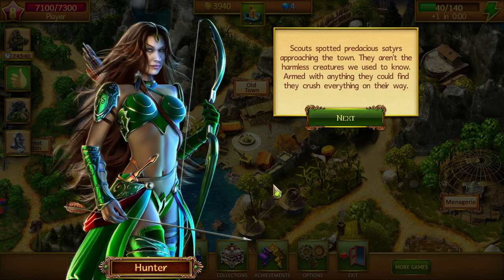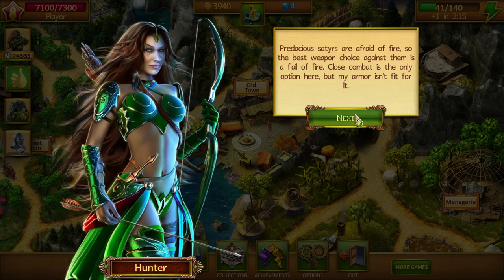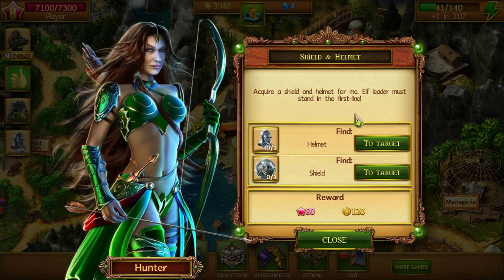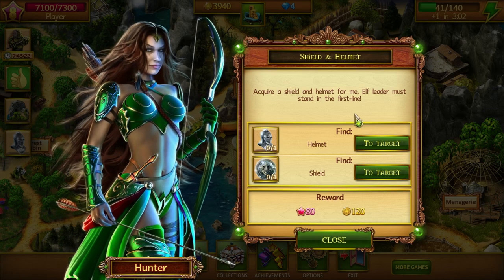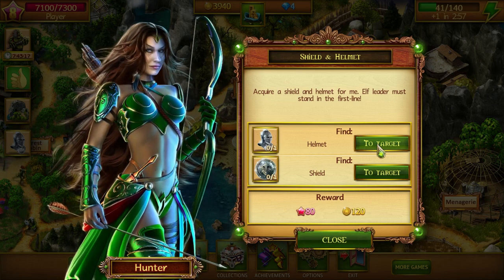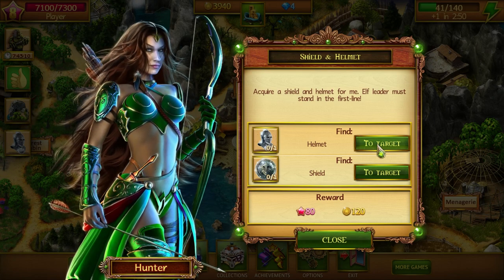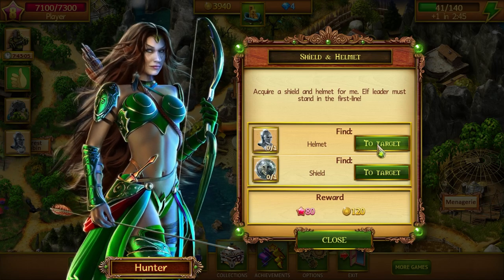Armed with anything they could find, they crush everything in their way. Predacious satyrs are afraid of fire, so the best weapon choice against them is a flail of fire. Close combat is the only option here, but my army isn't fit for it. Acquire a shield and helmet — the elf leader must stand in the first line. So we've only got 41 energy left, although we got a little energy boost in the last upgrade.